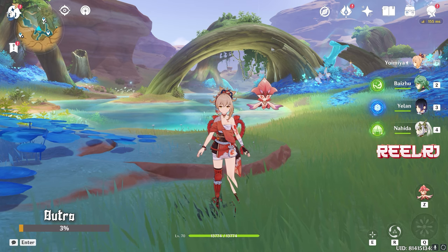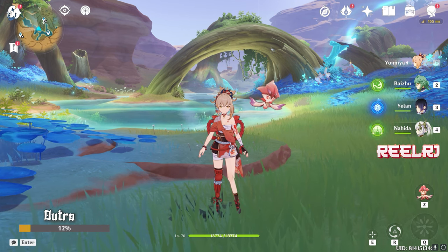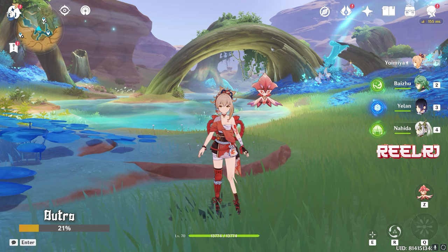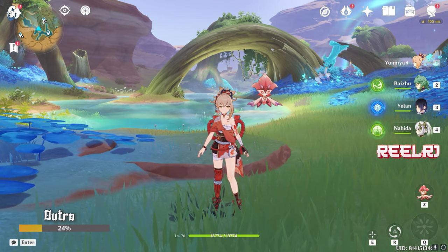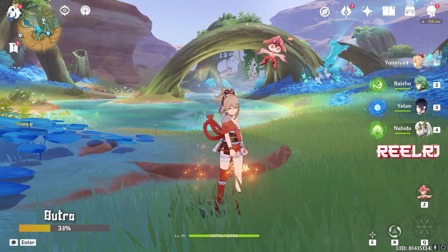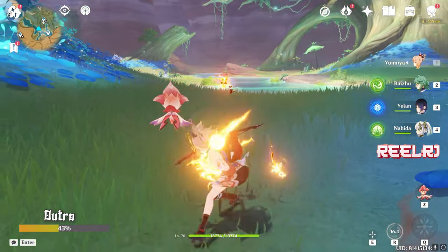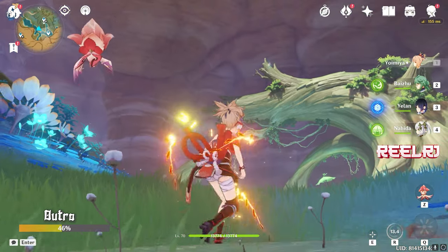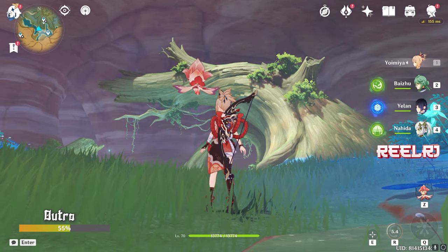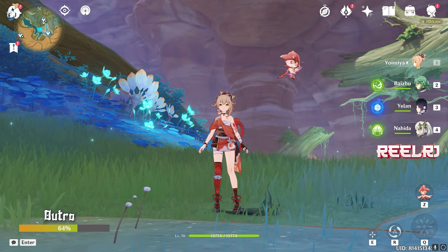Yoimiya is very easy to build — no major headache. Weapon availability is good: free F2P weapon available, four-star options available, and five-star options available. Yoimiya is a very fun character and totally worth pulling in 2023. Her kit is still unique — she can even easily deal with flying enemies like the Thunder Manifestation. Yoimiya is literally very good and still worth pulling.